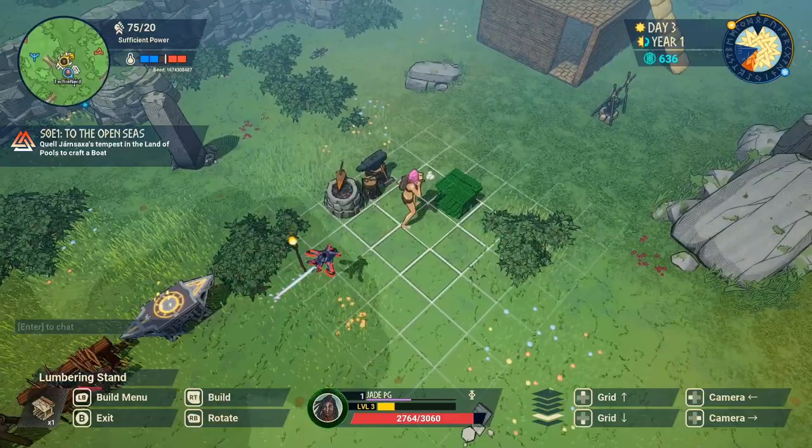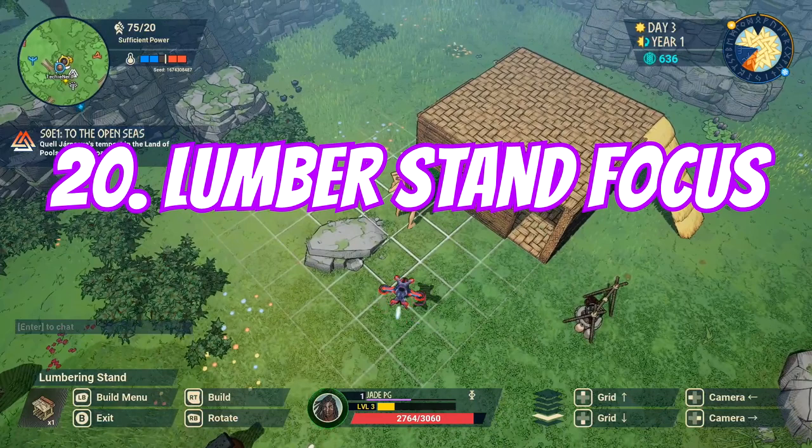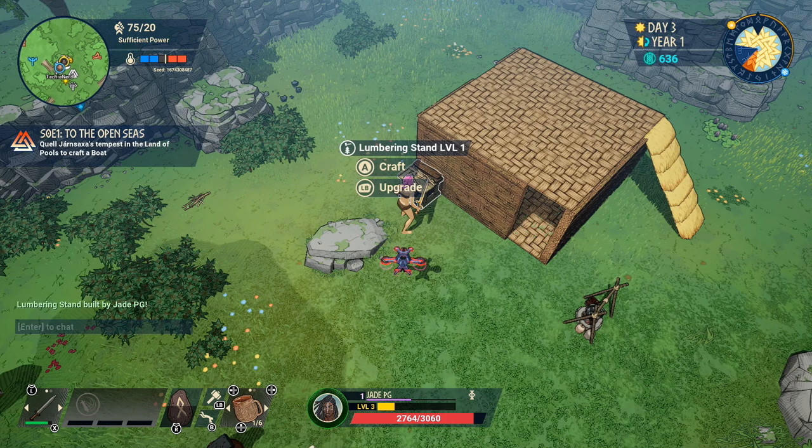Focus on making the lumber stand. This gives you the opportunity to make the mining stand and the tannery — and this is what you need because there are no farms in survival mode. These are a must for getting upgraded so you can get more refined materials and make better armor, weapons, and more.